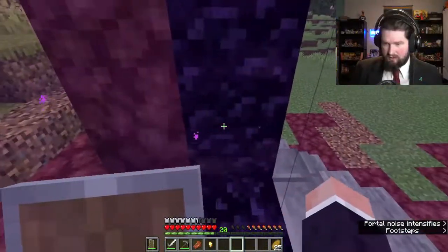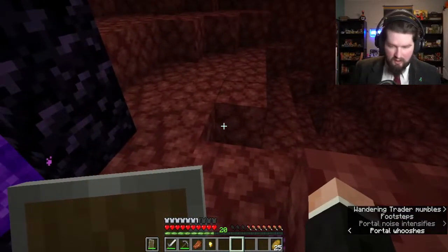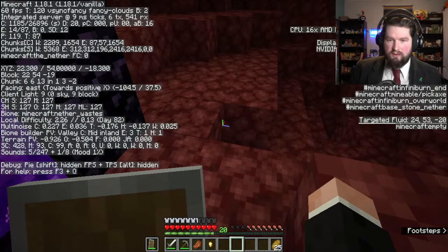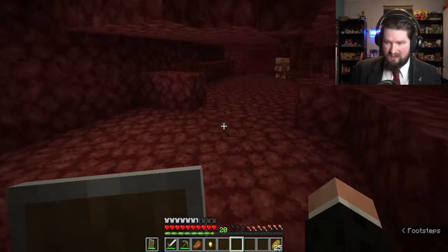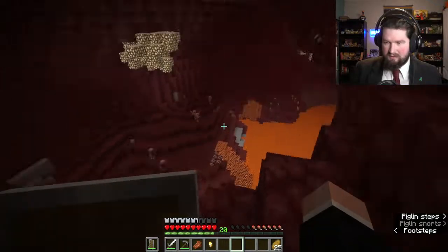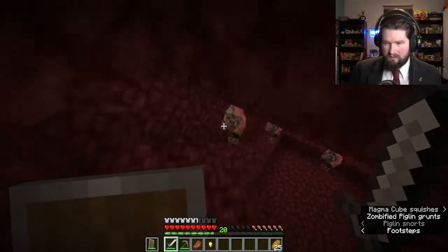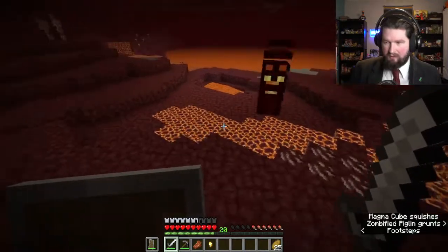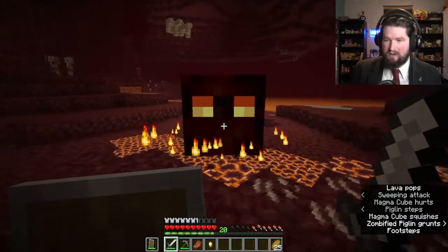I was going to check our coordinates here. Our coordinates are 22, negative 18 — pretty close to zero zero. I can get some magma powder. There we go — I got a magma cube.